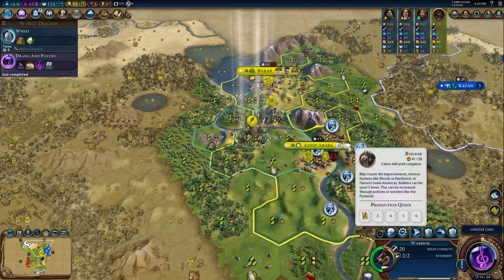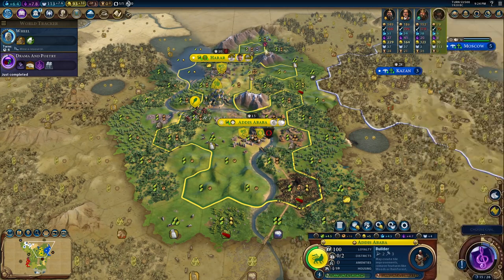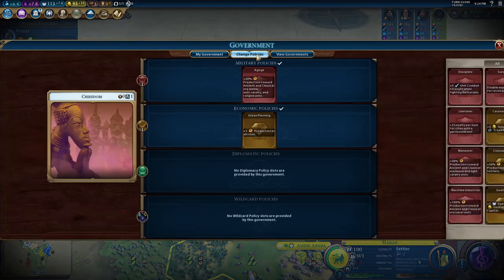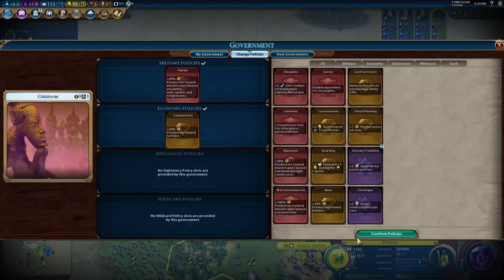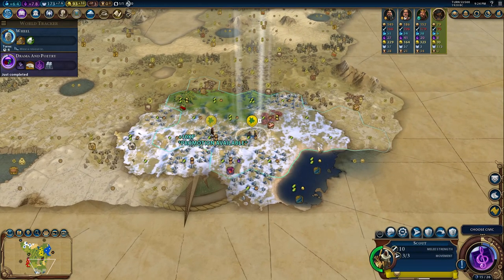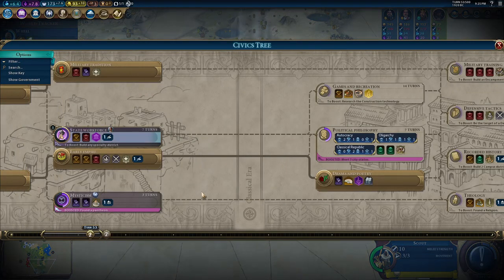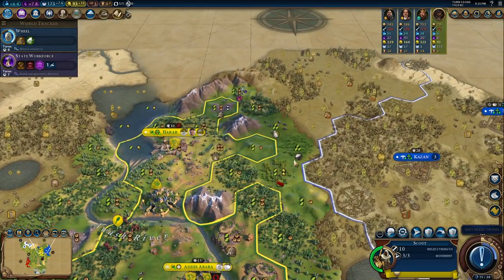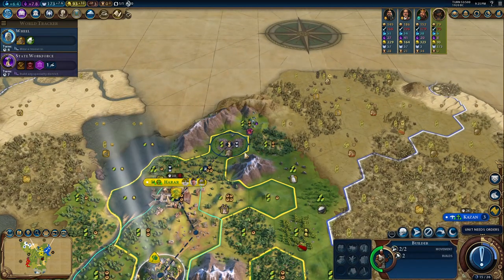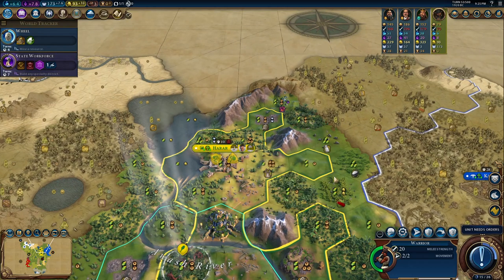Drama and Poetry gives era score — I'll pre-build the Theater Square like I said. Now I'll put production towards settlers and take Survey. This unit got a promotion and 68 XP — that's crazy. Now I can get a governor. I might chop after I finish this settler so I don't lose population, and I could chop out another builder — that would be pretty good.